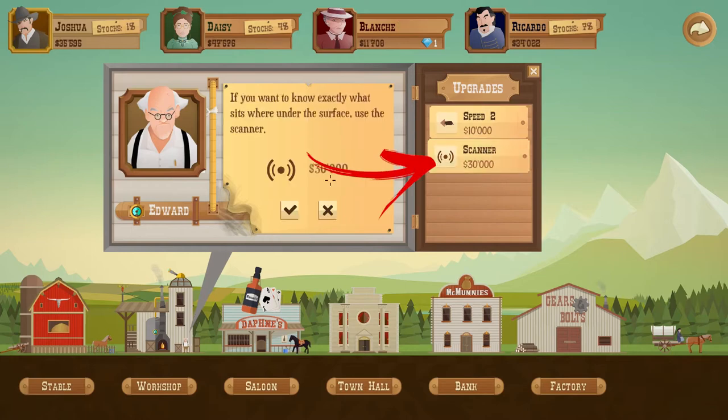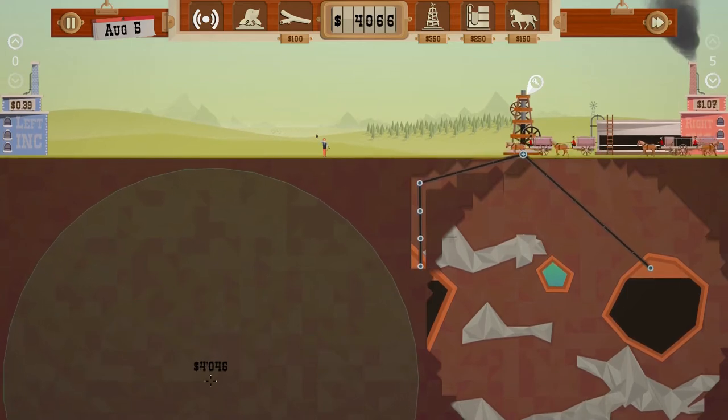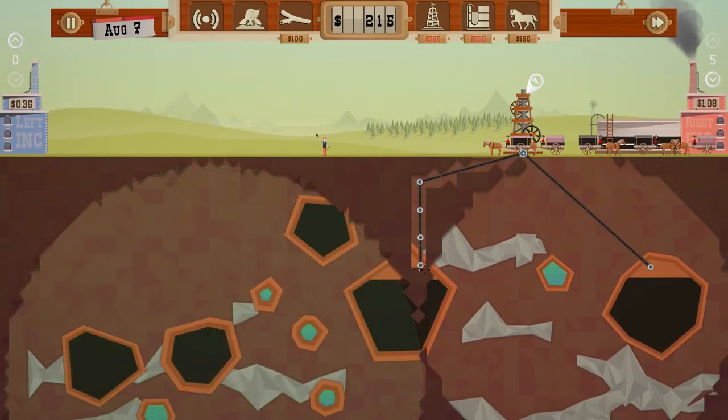Alternatively, you can buy and upgrade the rudder. It's slightly expensive to use, but it will allow you to discover literally the whole area in one shot.